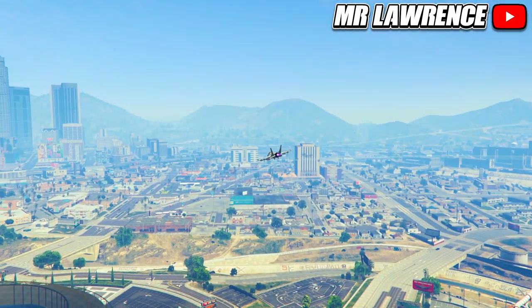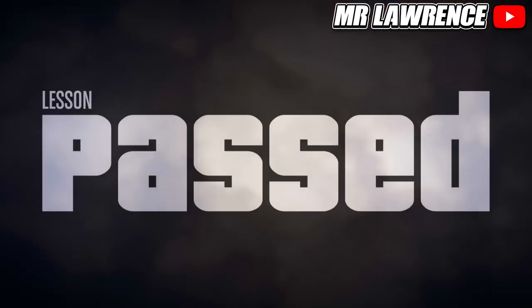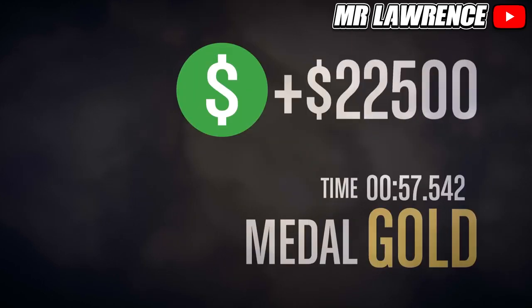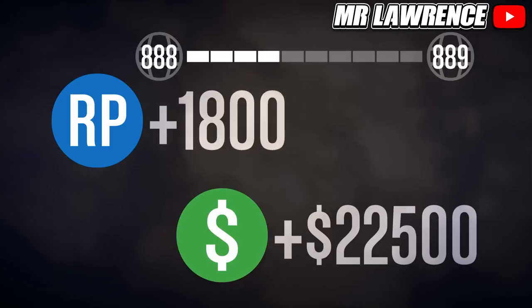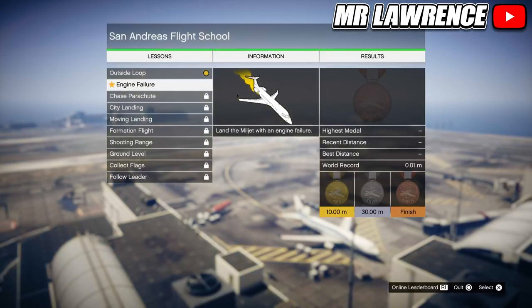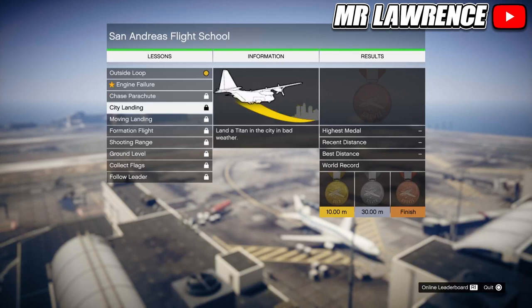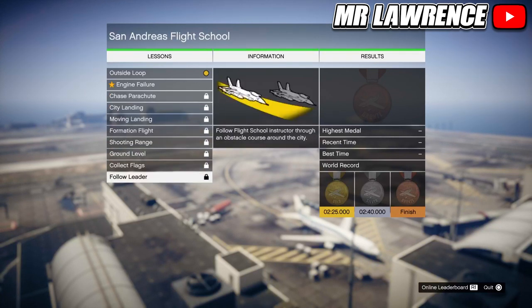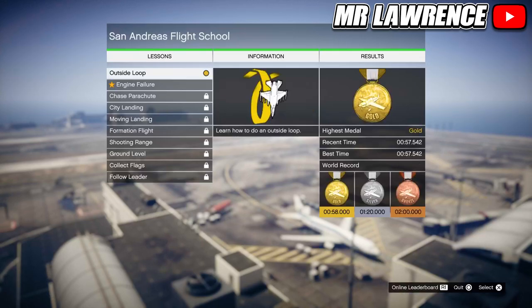Make sure you get a gold medal. For the first lesson you have to complete it under 58 seconds — this will give you more money. Now you might think 22k is not a lot, and that's true, but we have 10 different lessons and each lesson gets harder, so for some harder lessons you will get a lot more money. You can complete the flight school in about 45 minutes and then you will have over $500,000. So that's a pretty underrated money making method this week.